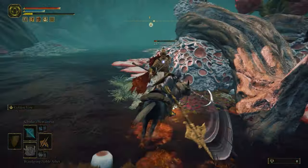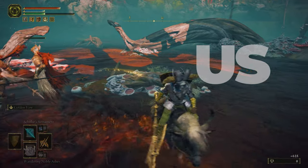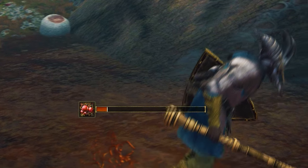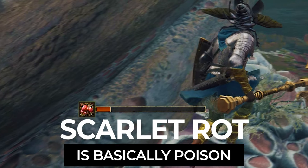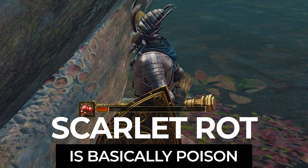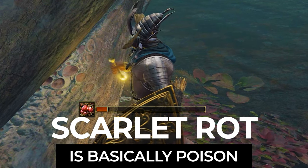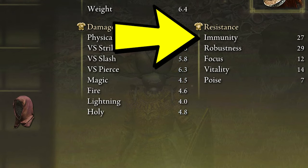First off, don't even bother going into the swamp without Torrent. If you take it on foot trying to get through the swamp, you will catch Scarlet Rot, which basically works like poison — it gives more damage than poison but doesn't last as long, versus poison which takes longer but does less damage. Unless of course you invested some points in immunity, that will make it less likely for you to suffer from it. But it depends on your build.